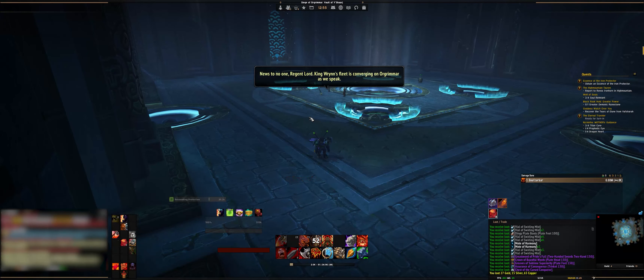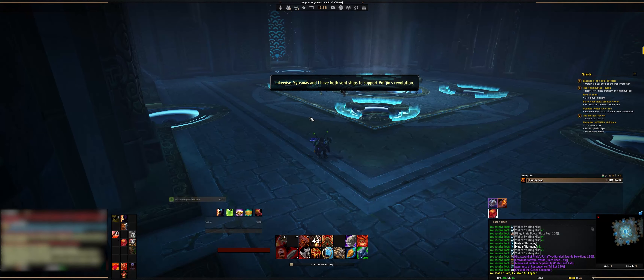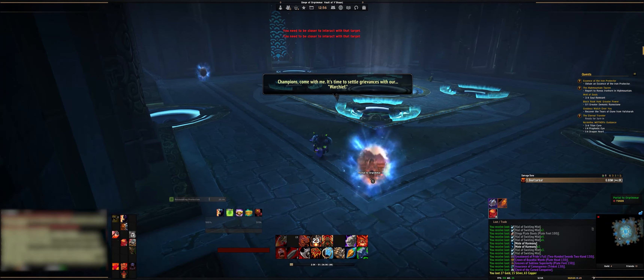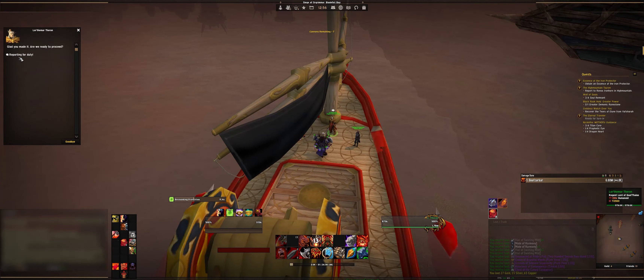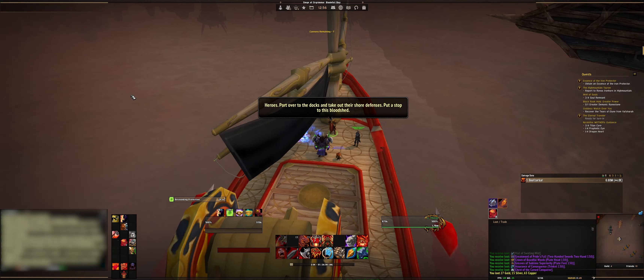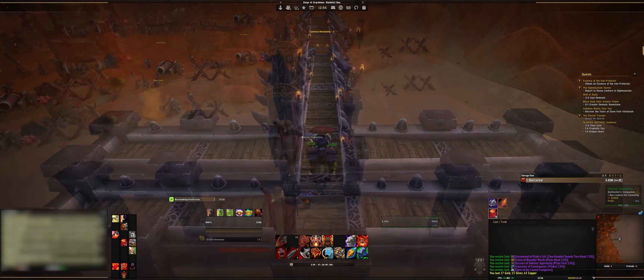More roleplay. Once the portal spawns click it, run over, talk to this guy, tell him to open up another portal — which he will — and then click on that portal.